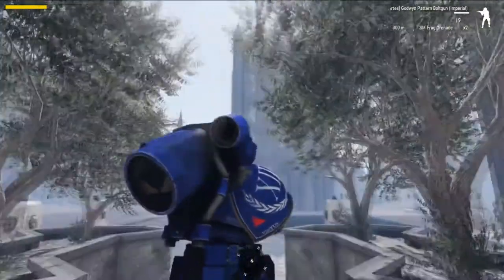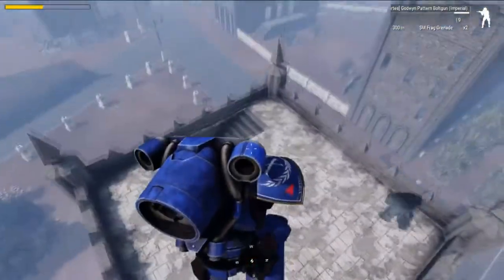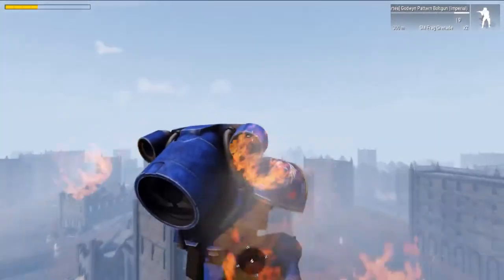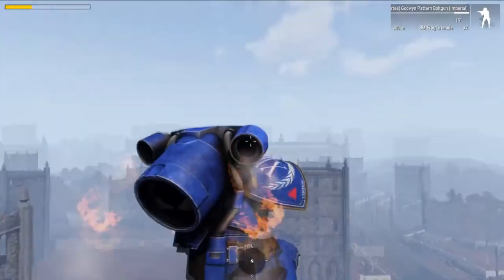Each of the different Jump Packs offers a unique experience tailored to your particular playstyle. The Mark IV Jump Pack is the most agile of the three, with a powerful vertical thrust meaning that even the tallest buildings are well within your reach.